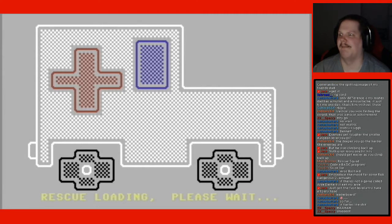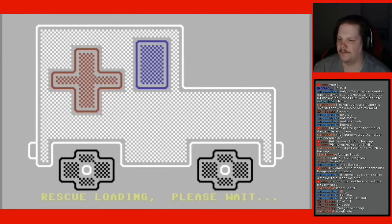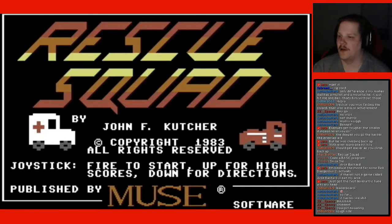Rescue loading, please wait. That's a very nice looking ambulance. Rescue Squad by John F. Kutcher, 1983. Published by Muse. That's the same guys who made Space Taxi.